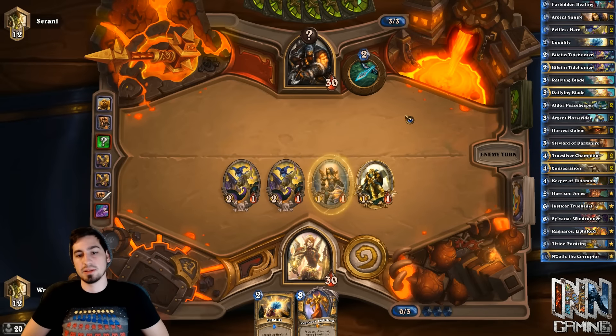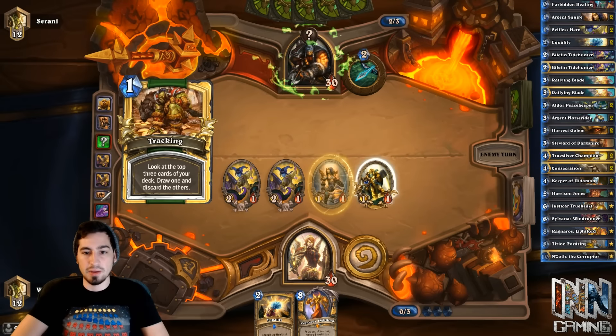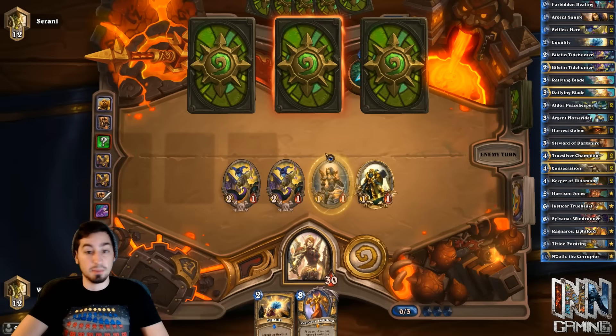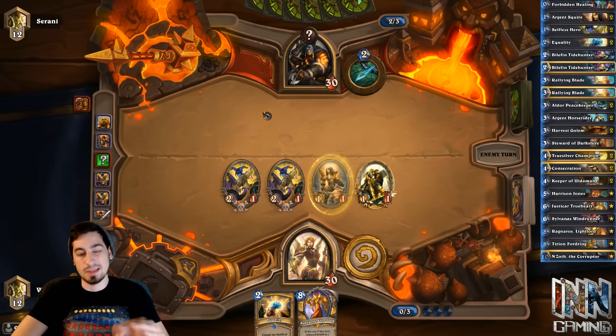The only weak point to this is Unleash the Hounds. The reason I did this is so we can make trades with his creature this turn. So let's say he plays Animal Companion and gets a Huffer or a Leok — we can kill off that creature and not have to deal with this Explosive just yet. Plus he doesn't have the Eagle Horn down, so it really doesn't hurt us that much by not attacking.